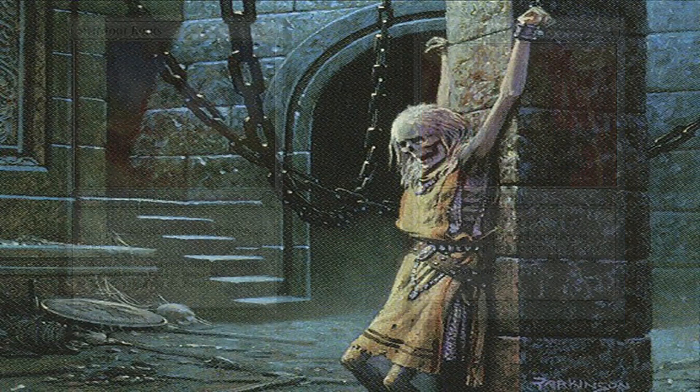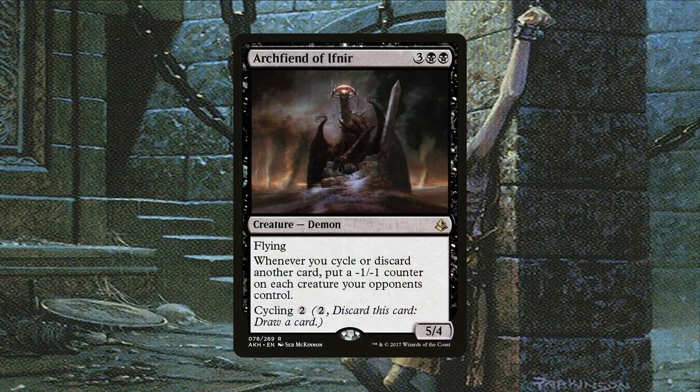Archfiend of Ifnir can also be used to deal with creatures. It works automatically every time we discard a card, so it's brutal against creature-based decks since we can very easily wipe opponents' boards in a single turn — potentially each turn — especially if we discard a lot of cards at instant speed in response to an alpha strike or at the end of the turn before ours. It also has cycling itself if you need the card draw in a pinch.